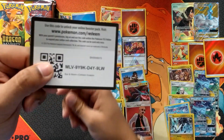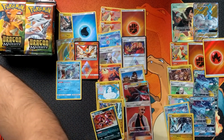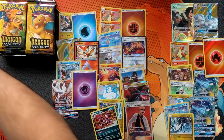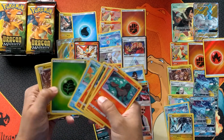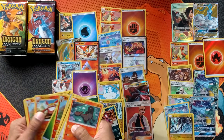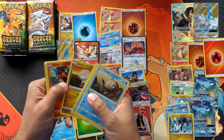Sun and Moon Crimson Invasion code. Gyarados holo, Reshiram, and a holo Energy. Getting quite a few holo energies — there you go. Gyarados. And Feraligatr holo — let's push these up a little bit.